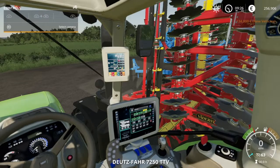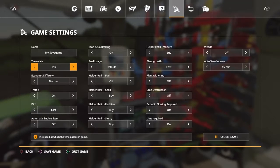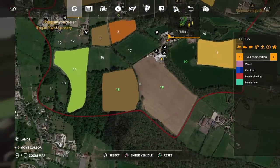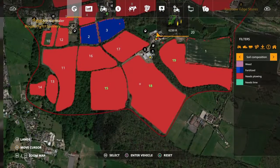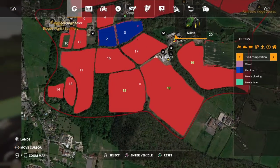Fertilizer — I have lime required turned on. Let's see which field needs lime. Looks like field 18 and 19 need to be ploughed, and field 15 too.